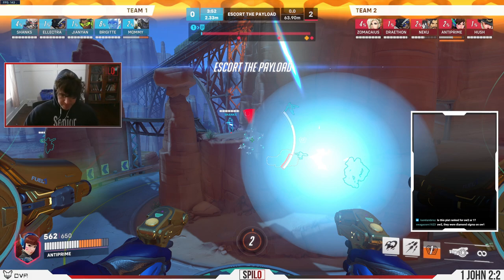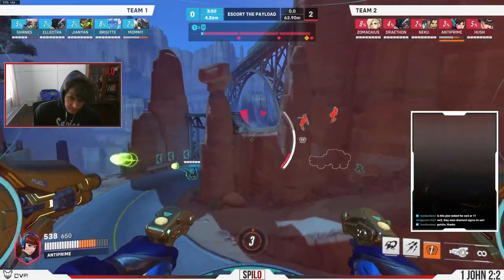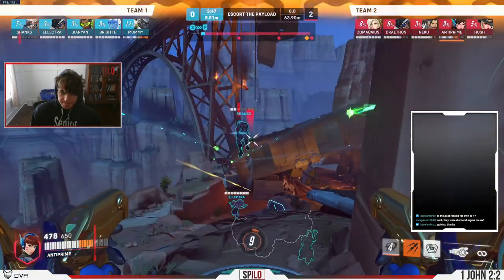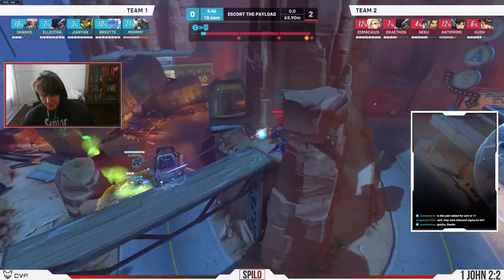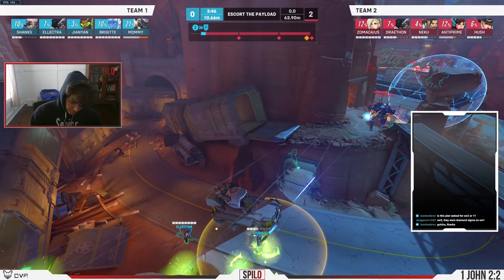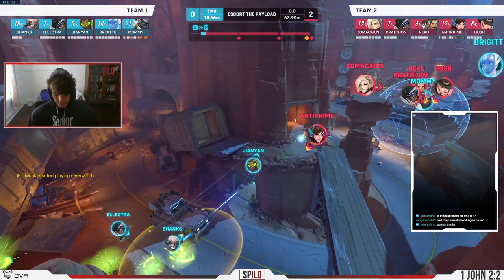I feel like I messed up this first fight because I didn't listen when they called out the monkey. So I kind of engaged and then their Winston destroys us. You didn't even see him, you didn't even react. Because again, are you getting value doing this? I think yes, but their team can't follow up on the monkey dive. But we ended up losing this fight, so I don't know. It feels like the right place — their Ana and Soldier are looking at me.